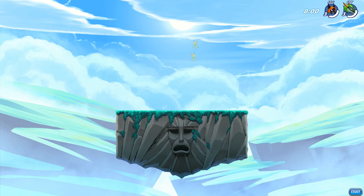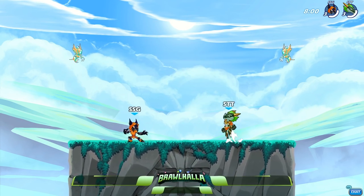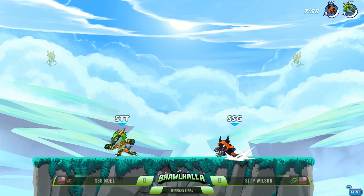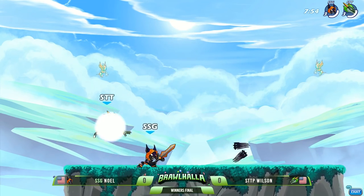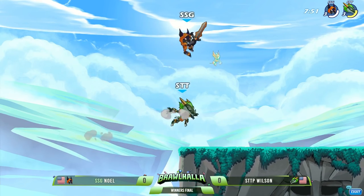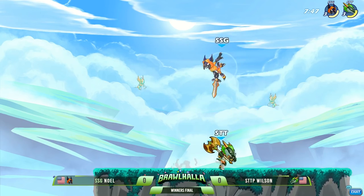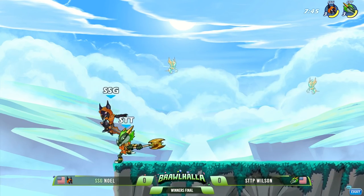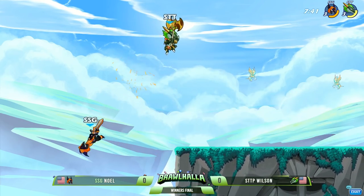Noel is gonna be using that here today on Brawlhaven. STTP Wilson gonna be finding his response to that kind of thing as he formulates his strategies going in against Noel. Now Noel doing a little bit of weapon guarding, trying to keep those axes and those guitars away from Wilson. Wilson finally arming up with an axe trying to get a little bit of damage going, but both players are feeling each other out for the moment.